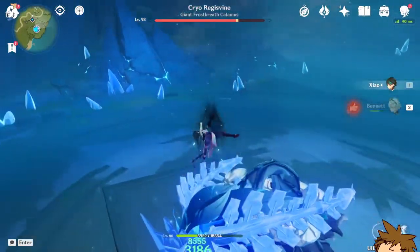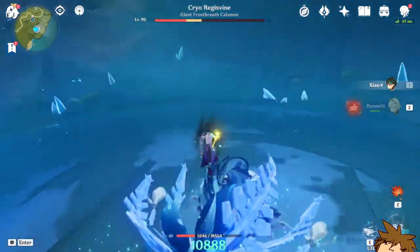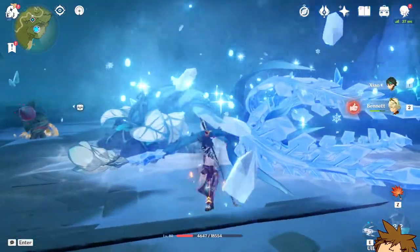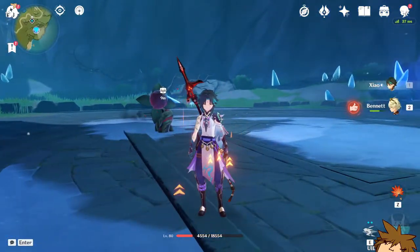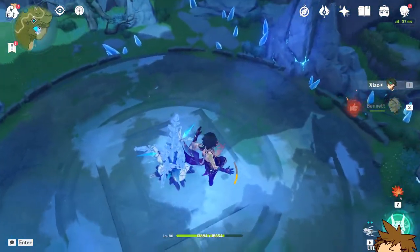We could add a normal attack in there as well. He's not critting — okay, there we go. As you can see, we're dealing around 27,000 damage, which is not bad at all. Pretty good stuff. Now we're going to try the Primordial Jade Winged Spear.